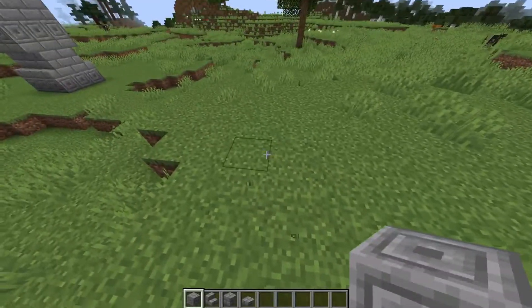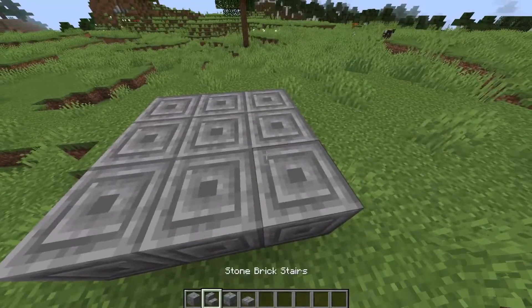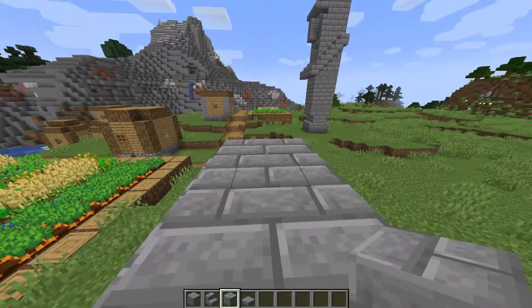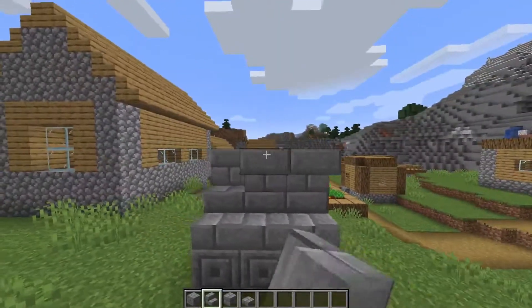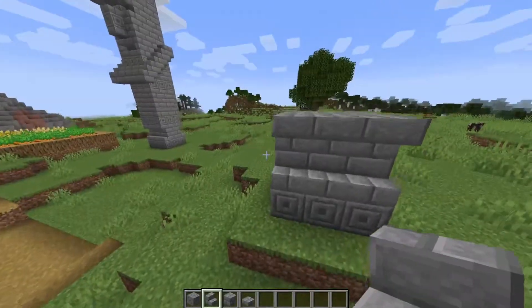To start with, we're going to make a 3x3 base of chiseled stone bricks, and then add some stairs on the front and back of that. Then you'll want 2 high of stone brick in the middle, that way you can add 3 stone brick stairs on either side, inverted this time, to sort of look like feet.